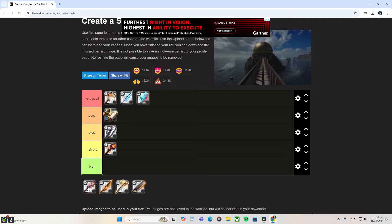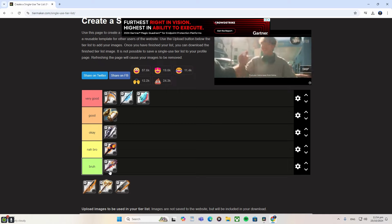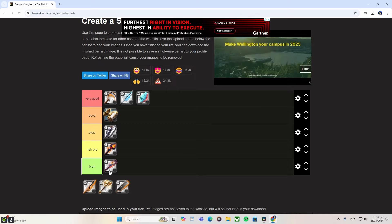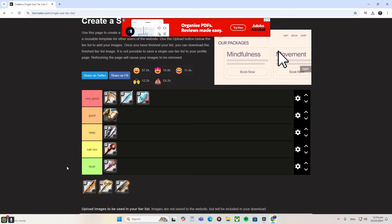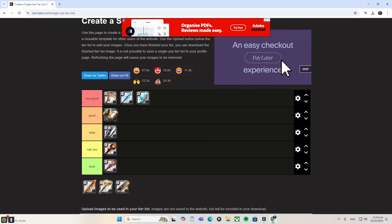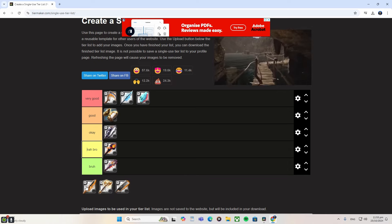The Blazing Staff is similar to the Brimstone, but for ZvZ content I'm going to put it at the bottom — straight trash. It's not beneficial for the team. It can work for a bomb squad or small-scale Incubus Mace bomb squad, but honestly the Blazing Staff and the Brimstone are two of the worst ZvZ weapons. I highly recommend that no one use them in ZvZ.